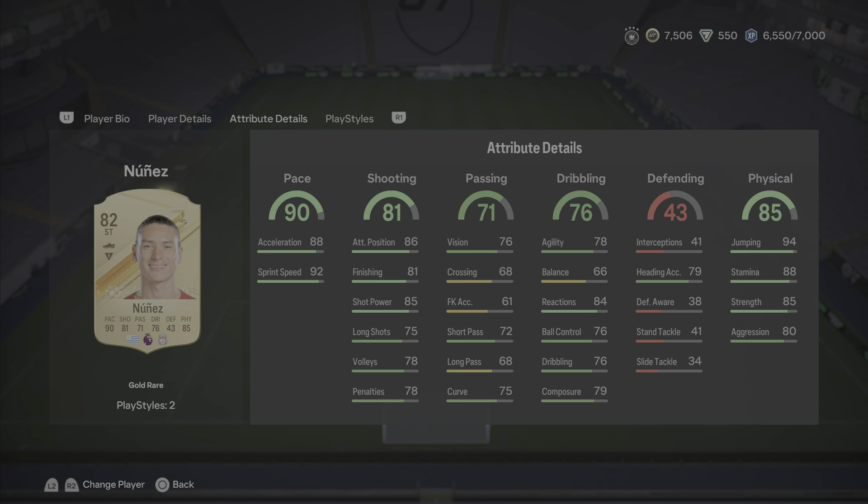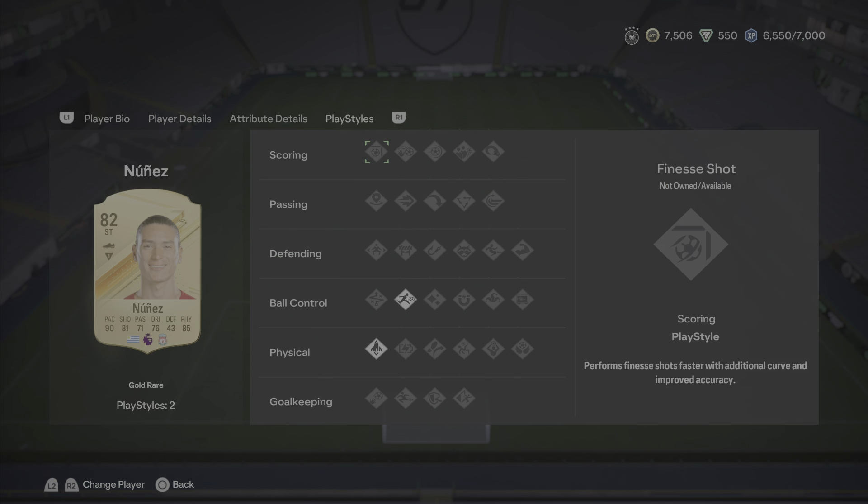Dribbling looks solid as well, 84 agility with 80 ball control and dribbling. When it comes down to the physicality, it's going to have 98 jumping with 89 strength. That coupled with the 88 stamina, I'm expecting him to be pretty good and definitely last the full 90 minutes. When it comes down to the play styles on the card, he does have, unfortunately, no shooting traits, but he does have the rapid ball control play style as well as the quick step physical play style.